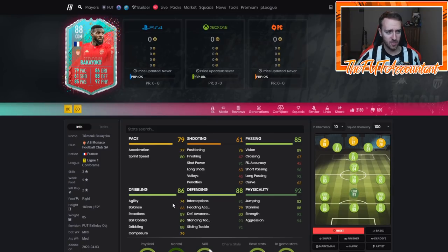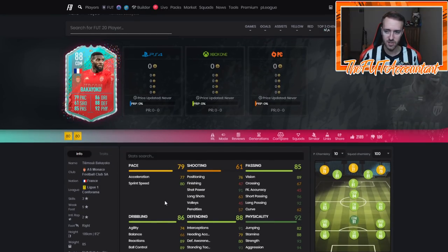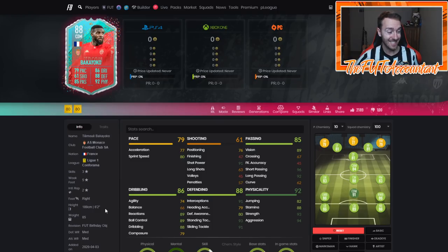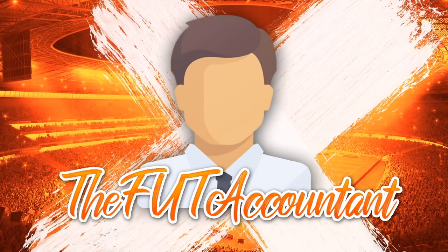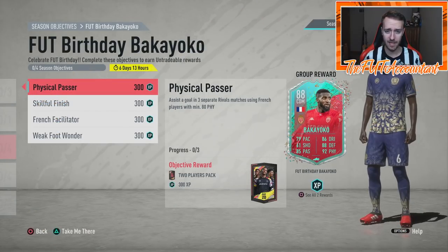Agility and balance is a weak point for this card — doesn't fit the meta, I guess. But this guy feels more like a Vieira-esque card. He is 6'2" with 82 jumping and 96 short passing, 92 long passing, and a five-star weak foot, so he can distribute from midfield wherever he needs to go. He's going to be big, beefy, and just like a wall. I would highly recommend grinding Bakayoko this week if you can.